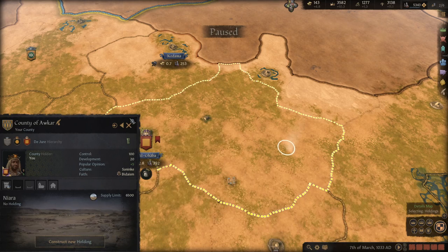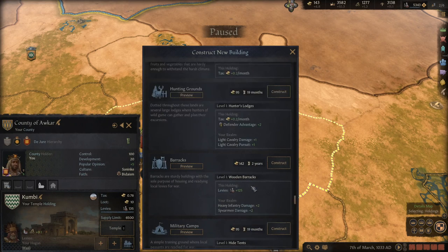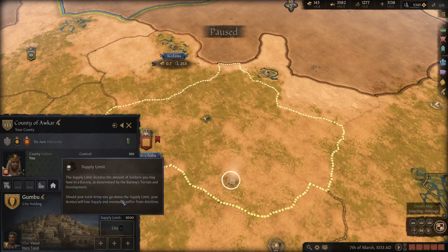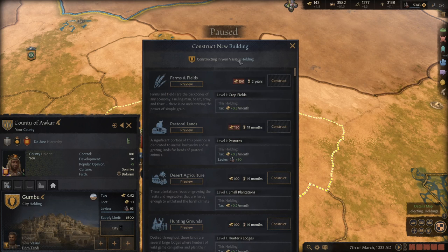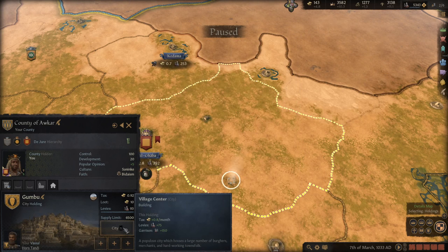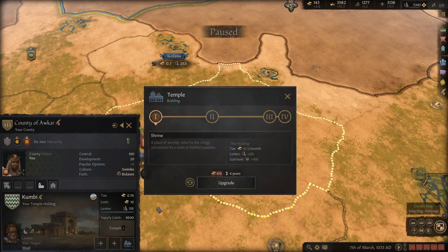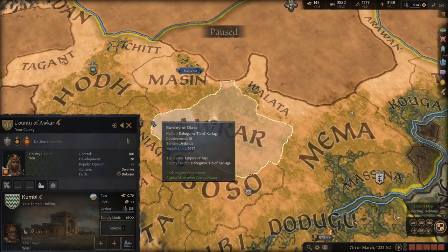I find that temples don't really contribute that much — they basically have the same bonuses as your castle, just providing more levies than a city does. Whereas with cities, if you invest in gold, it ends up giving you a fair amount of income anyway. Plus you can upgrade the city itself, which provides a very large garrison.